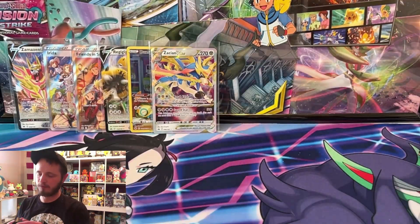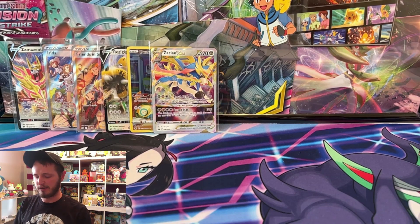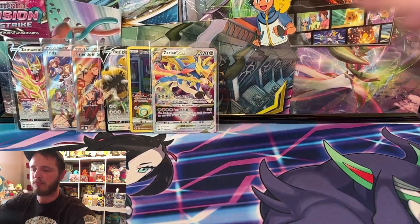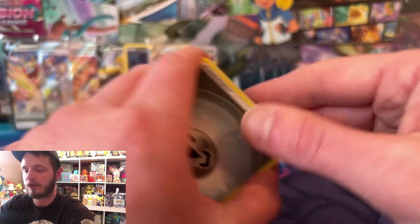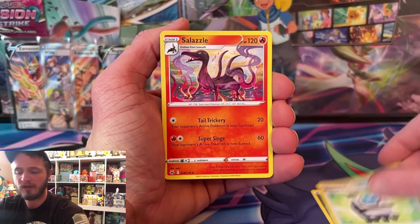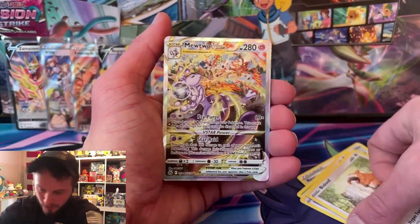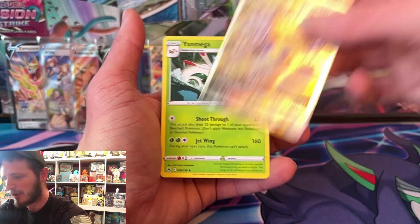I've done this promotion before - some people have messaged me. I'll still give you 10 free codes. I have a good stack of codes - Silver Tempest, some Crown Zenith, and like four ETBs full of some older ones with Brilliant Stars and stuff like that. And oh - we got the Mewtwo! Mewtwo has been pulled! I didn't care about that card - wait, yes I did!